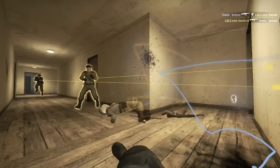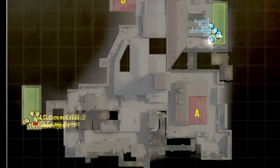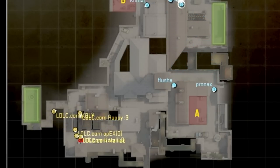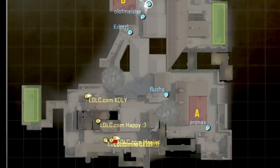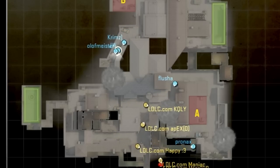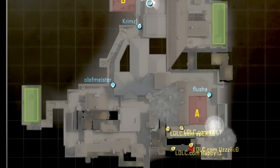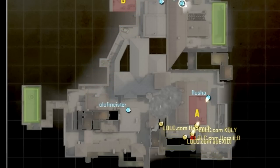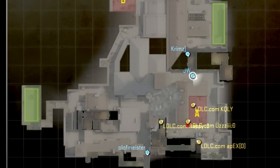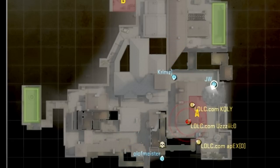Let us see how the strategy looks on the map first. As you may well see, terrorists send 4 men to the second middle, 3 of whom rush the apartments, while the 4th one pushes pillars through the middle together with the 5th player. Some of you might think that this strategy worked out only due to the fact that CT decided to cover B with 3 men. However, in the end of the video I will try to convince you that this is a good strategy overall.